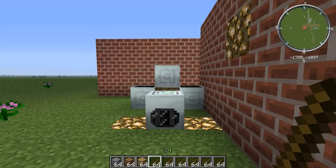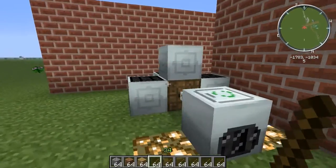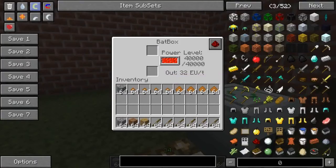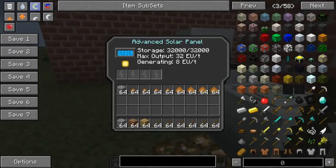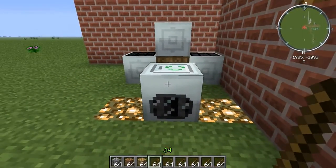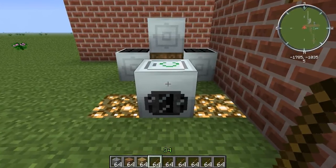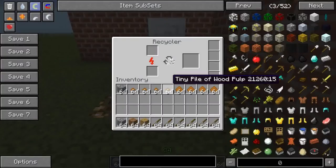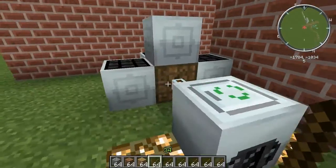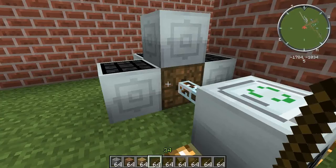G'day guys, how's it going? Today I'm going to talk to you about recyclers. This is a block from Industrial Craft, and as you can see it's hooked up to a bat box which is being supplied by four advanced solar panels, all of which are also from Industrial Craft. This bat box is receiving 32 EU per tick at least during the day and it's fully charged.